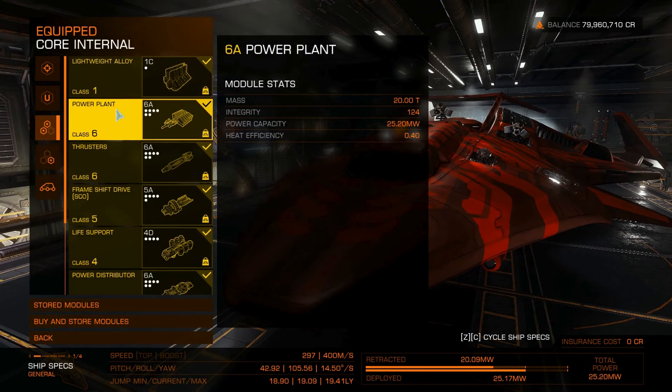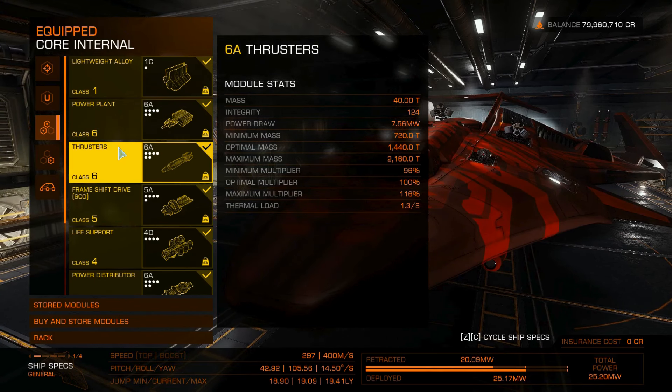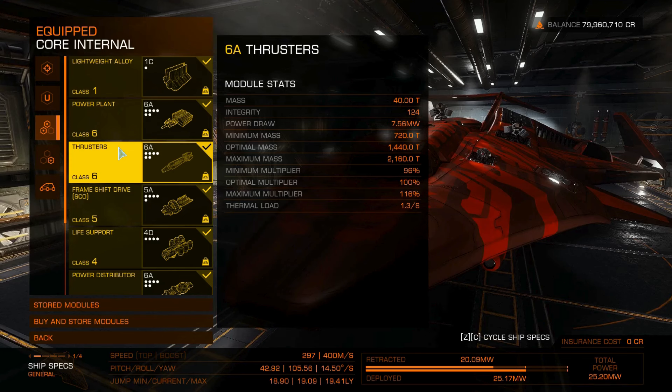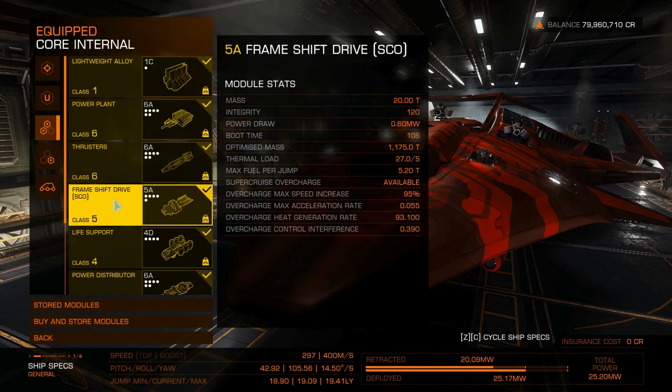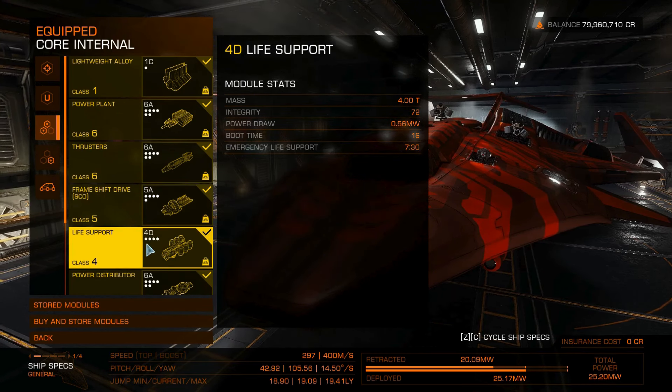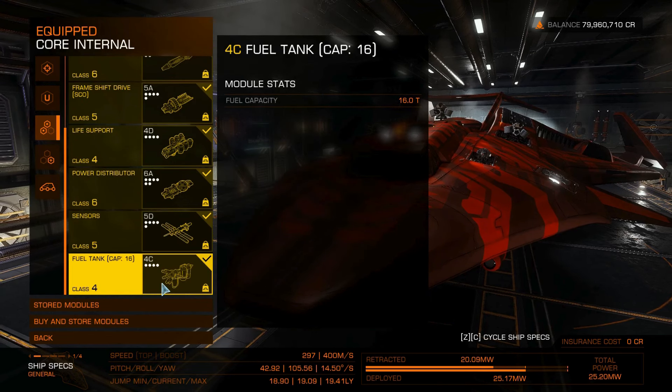Let's peek inside our spaceship guts. Inside we have one steel lightweight alloy, a powerhouse class 6 power plant, class 6 thrusters, 5A frameshift drive with an exciting new super boost charge feature, which we will demonstrate later in the video. Next, we have 4D life support, 5D sensors, 4C fuel tank, and a 6A power distributor.